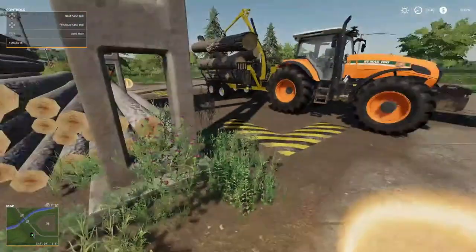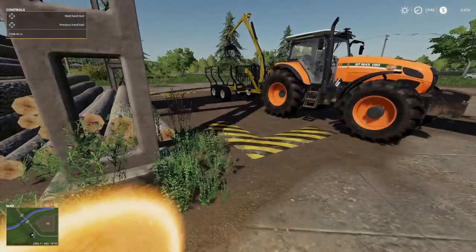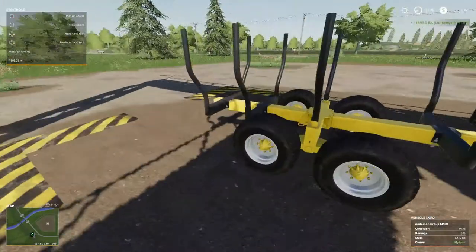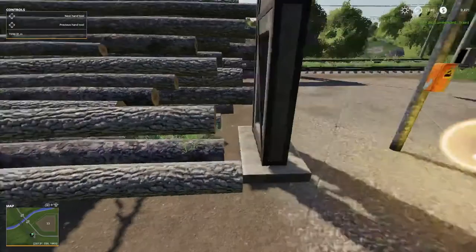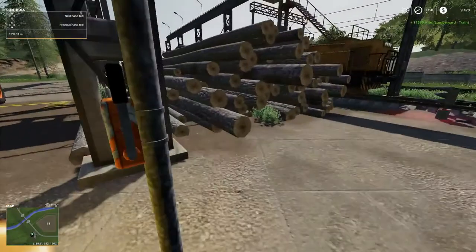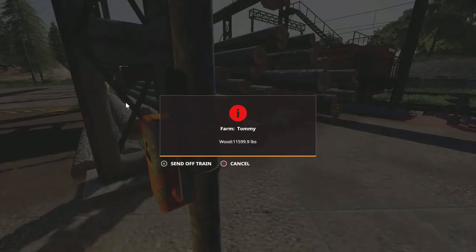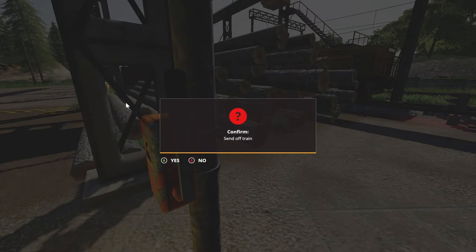Let's see — load train. Okay, that took all the wood off of there! So we can send the train. The train has 11,599.9 pounds of wood on it. I like that — let's send the train. Farm Tommy Wood — 11,599.9 pounds — send off train, confirm send off train: yes.